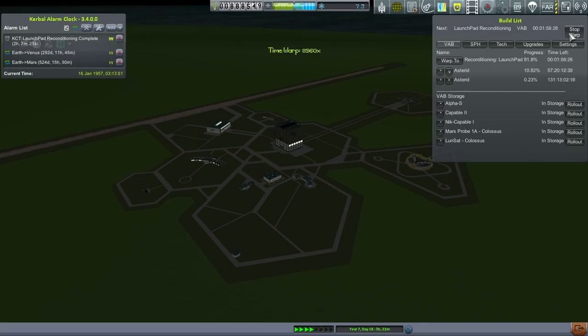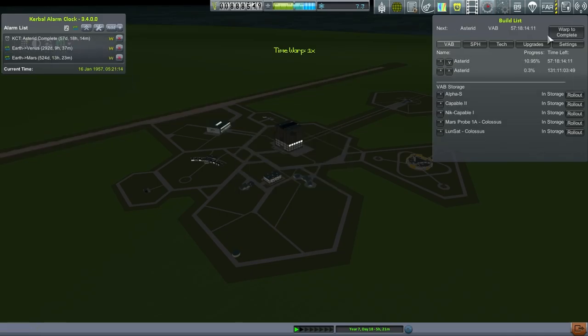I should quickly check that I have the right contracts, so I'll do that after I finish reconditioning the launch pad. The asteroid will take 57 days to complete, and then we'll be off. Venus launch in 292 days possible — we'll have to keep an eye on that. Let's take a look at our contracts.